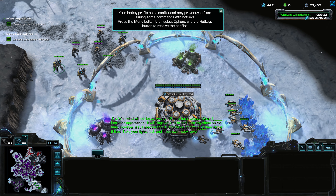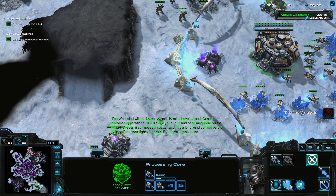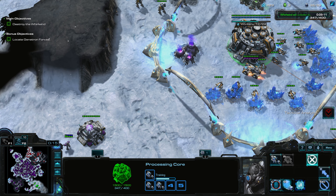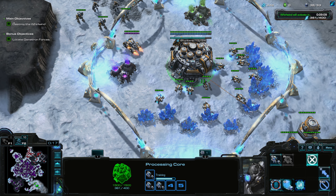The Whirlwind will not be active until 10 minutes have passed. Once it becomes operational it will siege your units and base anywhere on the map, however it still needs a spotter and has a long wind-up time before it fires. There's a tactical analysis note here — fun fact, this was the ninth mission the creator made. Feel free to pause to read it; I won't read through it all so we don't break the flow of the video.